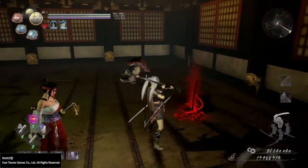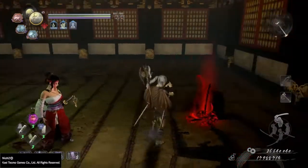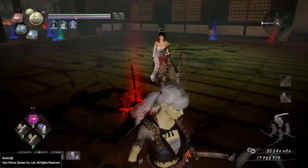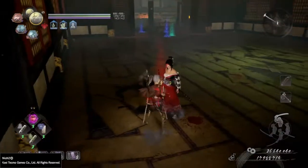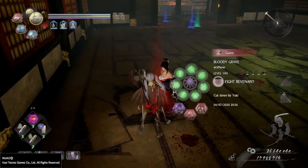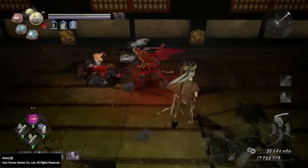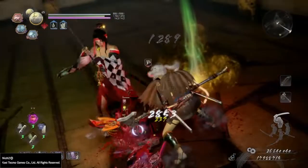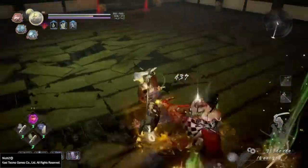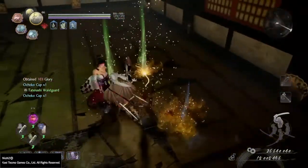There is also a chance for it to drop an Ochoko cup when you backstab — that is possible. There's a good chance of doubling your normal farm rate by doing this. Summoning revenants in between kills takes so long anyway, so you have plenty of time to set it up — you're really not wasting any extra time. Right there I got three divines and two Ochoko cups from one revenant.